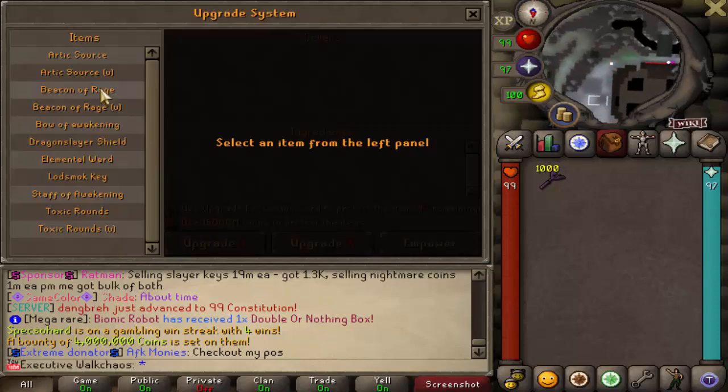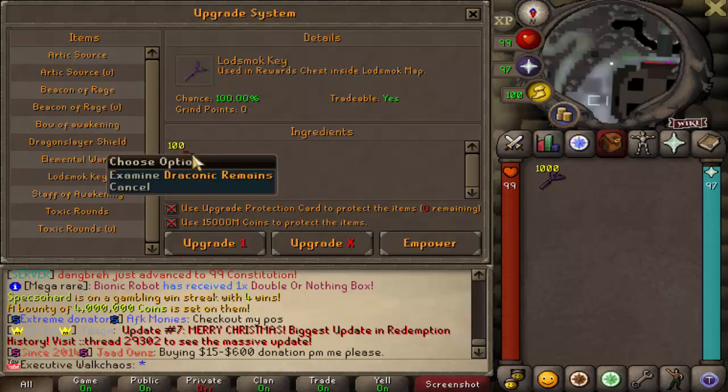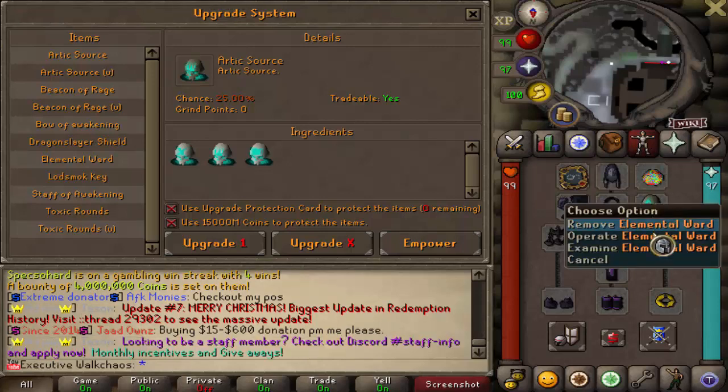Before we start, I want to showcase the Dragonic Forge right here. In here you can go ahead and forge yourself the beautiful keys, which requires 100 Dragonic Remains. You get those guaranteed each kill from the Lot Smog boss, so whenever you have 100 you can forge yourself a lovely key.